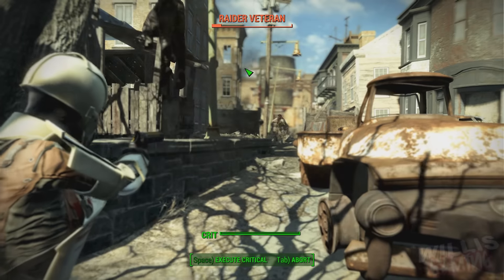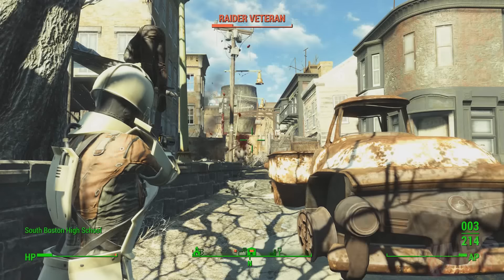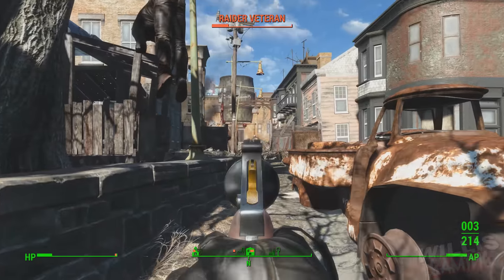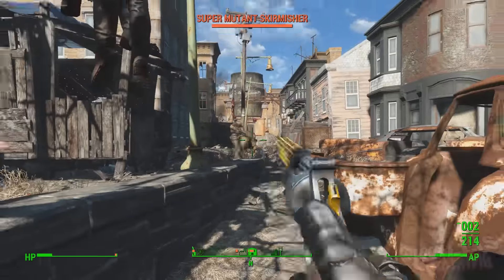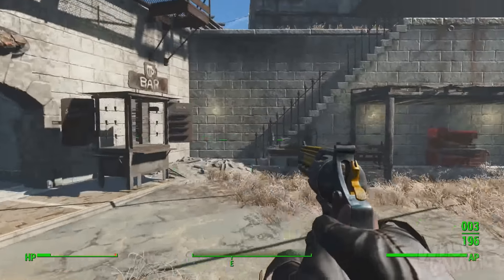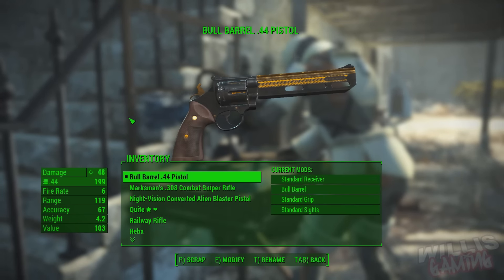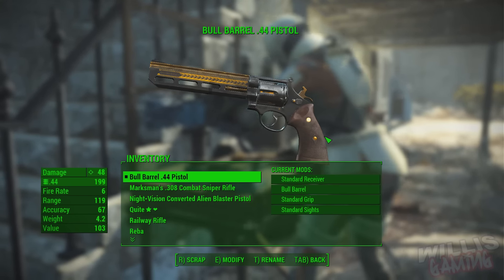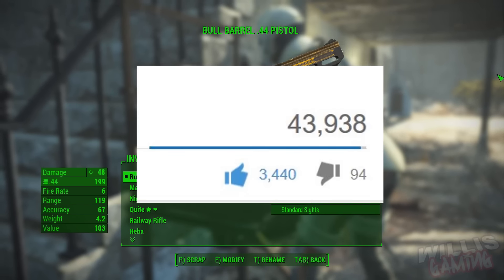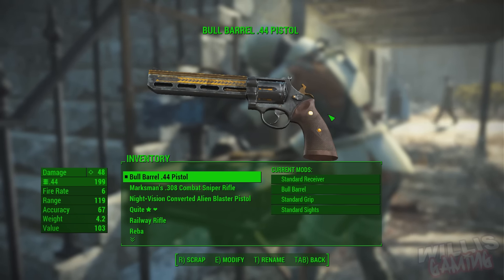What's going on guys, Willis Gaming here. We are back again with another video — you guys loved my other Fallout 4 video so I thought I would upload another one. This one's kind of Destiny-related: it's Fallout 4 on the PC. As you can see from the gameplay in the background, I actually have the Last Word — it isn't really the Last Word, it's kind of like a retexture on the .44 Magnum. Destiny is not gone from my channel, I'm still going to be uploading it, but as you all know it's in its dry period and there's not much content to do on it.